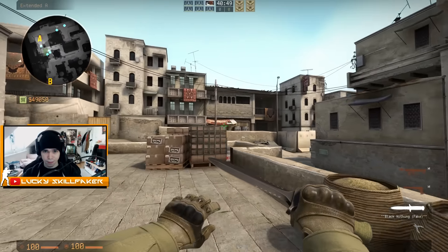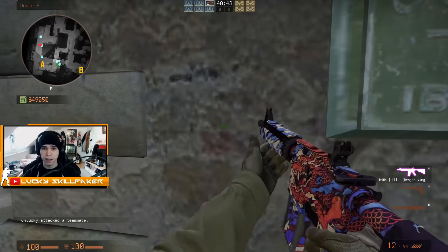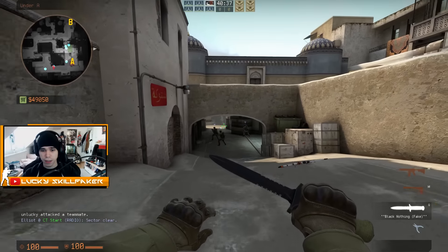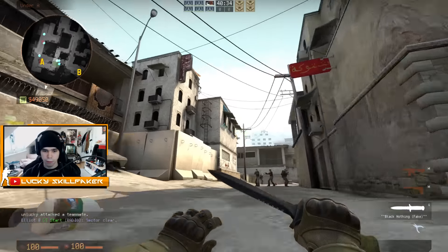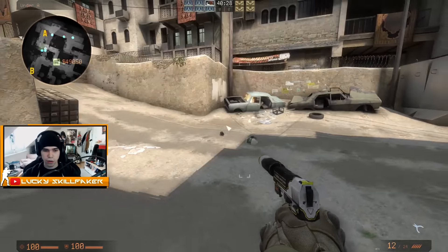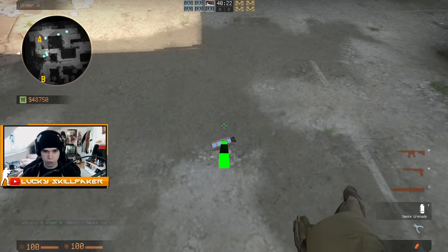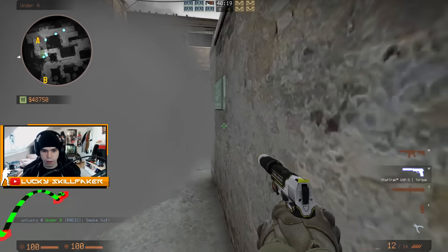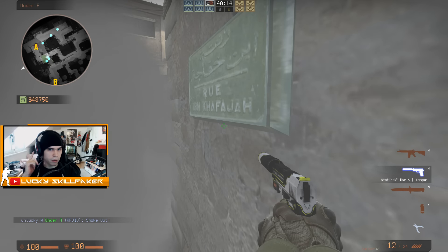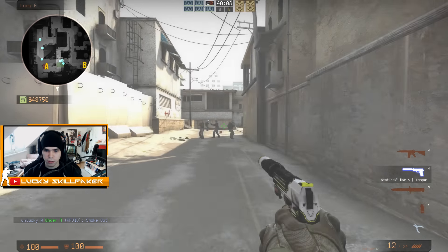Another technique is close peeking. In the beginning I said peeking really close and just trying to fire is kind of a bad idea, because you're exposing yourself before you're actually able to see the enemy. However, in some situations this is actually helpful. So let's say the T's are just rushing up here, and they smoke this spot off. You can stay here, wait for them, try to hear them out for footsteps, and when you hear them coming you can run around and try to close peek them.